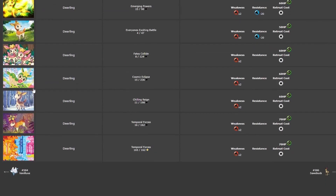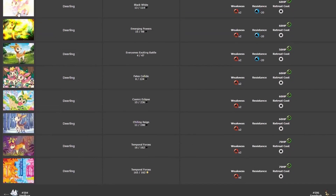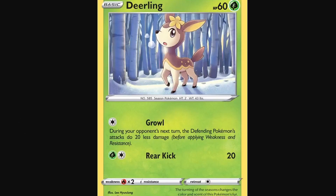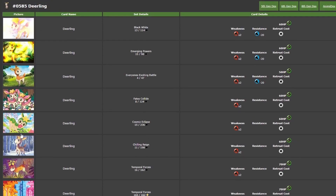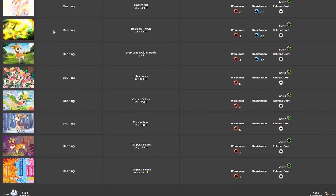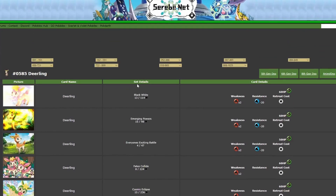There's not really a lot to talk about for Deerling because they only have 7 cards that I was able to cover — that's not really a lot. My favorite one out of all of them is probably the Art Rare. Then I would say I like the one from Chilling Rain second, and third would be the one from Fates Collide. Then the one from Temporal Forces, then Cosmic Eclipse, and then the other two are pretty exchangeable. This series is either super long or super short depending on what Pokemon I get — sometimes I get unlucky and get a Pokemon that only has a couple cards, or get super lucky and get a Pokemon like Charizard who has like 113 cards. But yeah, this is Random Pokemon Review Number 4, so I hope you enjoyed it. See you later.